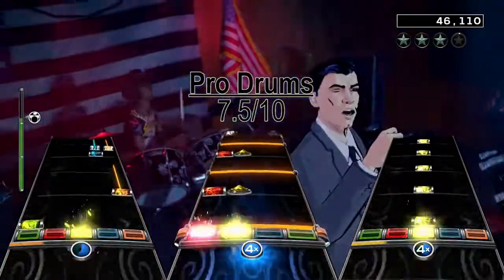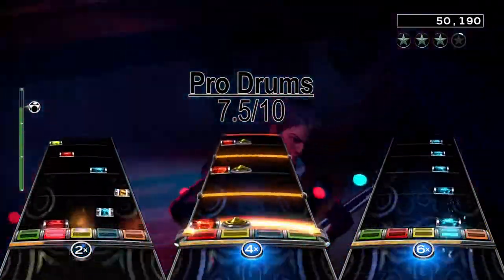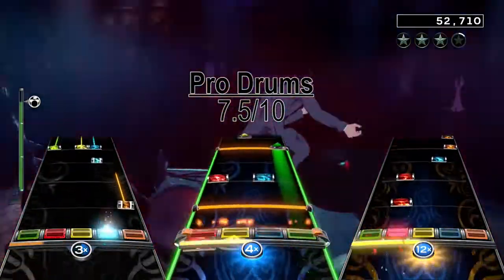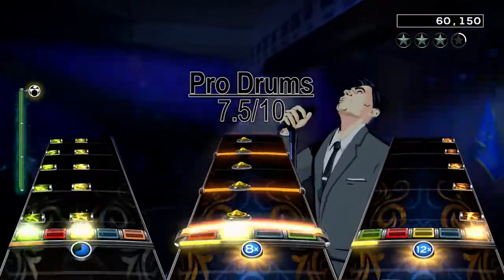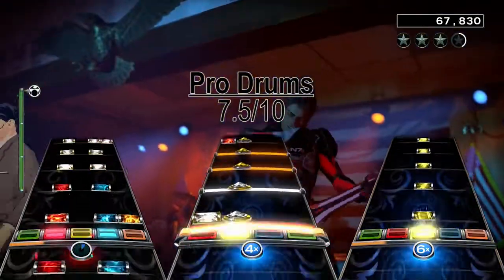The bass chart starts with strumming on single notes, with one note change between the different strum colors. Then you get a brief break before a pretty tough alt-strumming section, with short breaks between the different strums. The choruses are mainly just strumming like in the verses, but from the second chorus and the guitar solo you also get some note changes here and there.